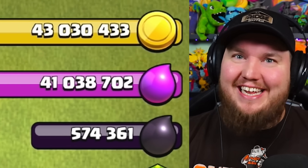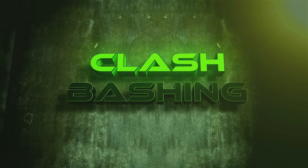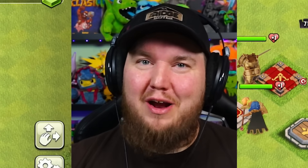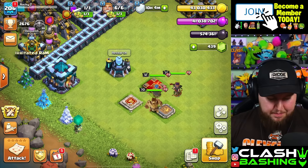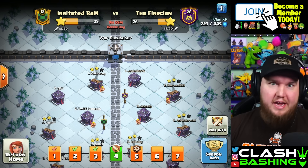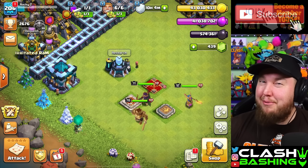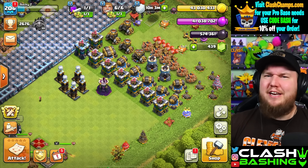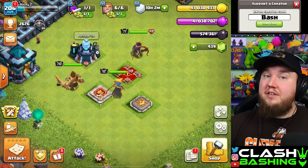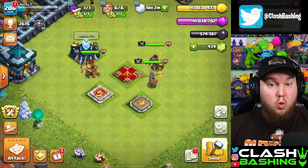Today we're gonna spend over 80 million in loot. Welcome back for another episode — we're on Town Hall 13. I was waiting on this account because it's CWL week, but this account appears to be a sub for the week, so I'm pretty comfortable dropping down our heroes. We got other upgrades we need to do as well, so let's hop right in. Realistically I'd like to drop down all three heroes today.